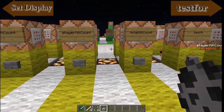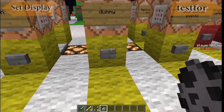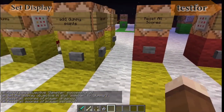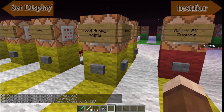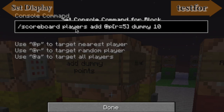The add and remove will work exactly the same for all of the variables except for objectives and health. When I go to dummy, you'll see that I've got 17, so I'm just going to reset the score. When I add a point, it gives me 10. If I click on the command, first of all it's a scoreboard players command. This time we start using the players variable. Add, for any player who's within a five block radius of this command block, use the dummy objective and give them 10.